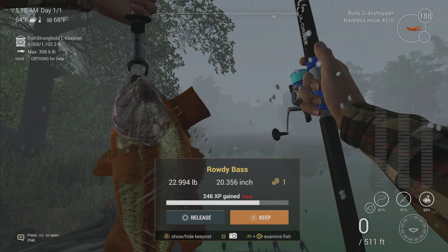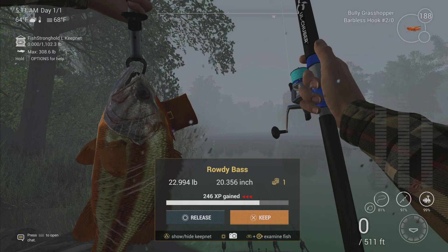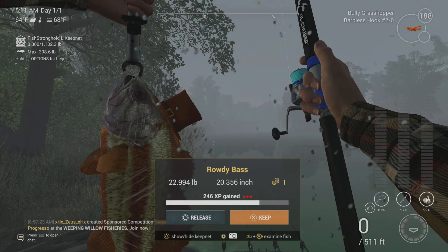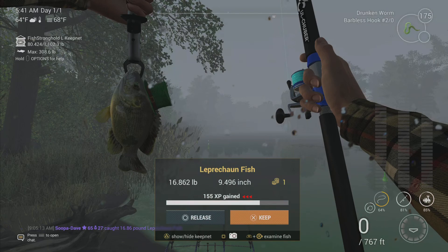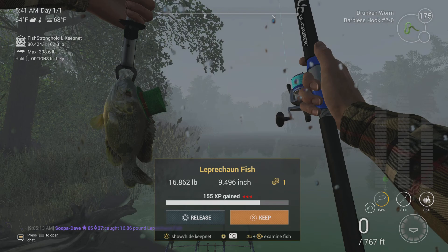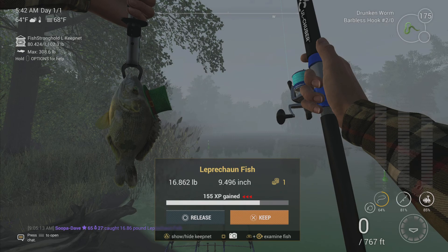Probably the easiest but most time-limited way to farm bait coins is the Saint Patrick's Day event. Every year you can catch fish for bait coins — one of them being the rowdy bass, which you can catch basically anywhere using bully grasshoppers on a size 2/0 hook on a bottom rod or full pull. The leprechaun fish also gives bait coins during this event, and you can catch them with the drunken worm on a size 2/0 hook at any of the lakes.